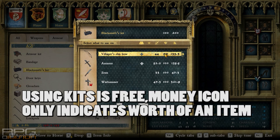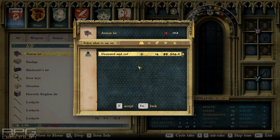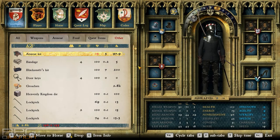When choosing a kit to repair equipment, you'll see its durability. You can use the kit until durability goes to zero, then you lose the kit. The durability basically shows you how many uses you've got left. The more maintenance skill you have, the less durability will be lost when using these kits.